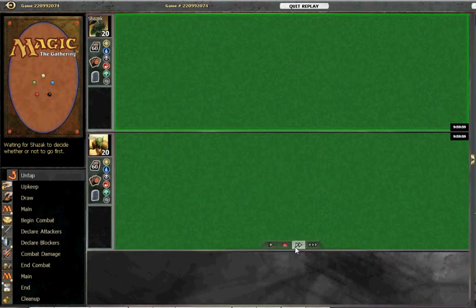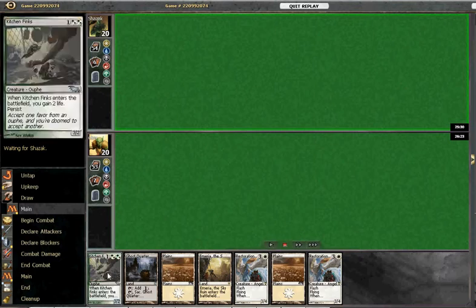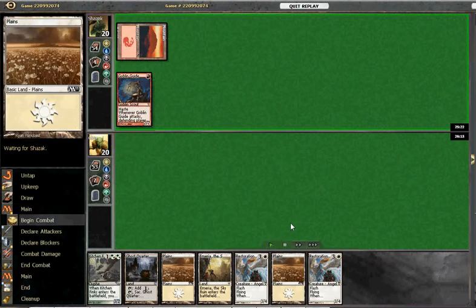Here we are with game 2 against Red Deck Wins. I think we're once again on the draw — 2 Restoration Angels and a Kitchen Finks. It's a little slow, a little risky against a fast deck like Red Deck Wins, but we're getting quite a lot of life from bouncing and blinking Finks.